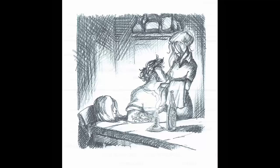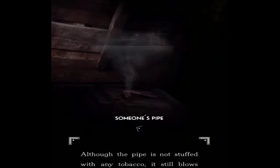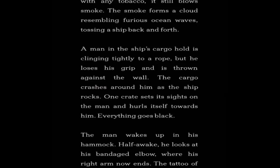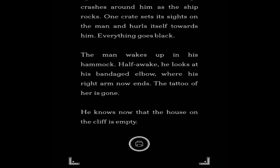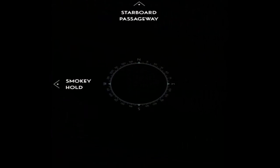So yeah, apparently this guy tattooed this woman on his arm. Maybe that's the guy who was at the radio thing. Someone's pipe — although the pipe is not stuffed with any tobacco, it still blows smoke. The smoke forms a cloud resembling furious ocean waves tossing a ship back and forth. A man in the ship's cargo hold is clinging tightly to rope, but he loses his grip and is thrown against the wall. The cargo crashes around him as the ship rocks. One crate hurtles itself toward the man and everything goes black. The man wakes up in his hammock, half awake, and he looks at his bandaged elbow where his right arm now ends. The tattoo of her is gone and he knows that she is gone too. So that guy must have been in a storm and he lost his arm — and he must be the radio guy, which we'll hear more about later.